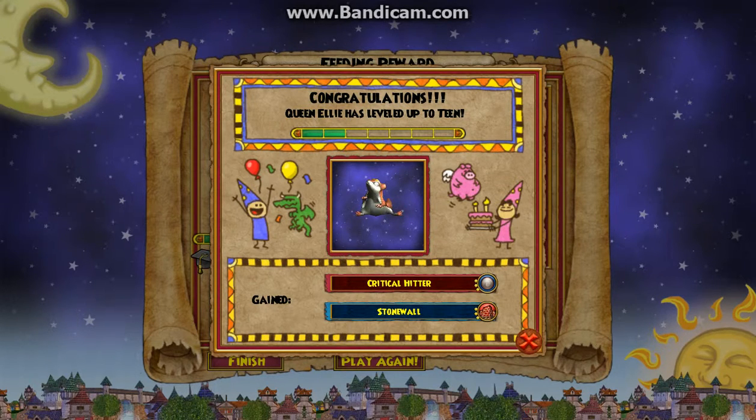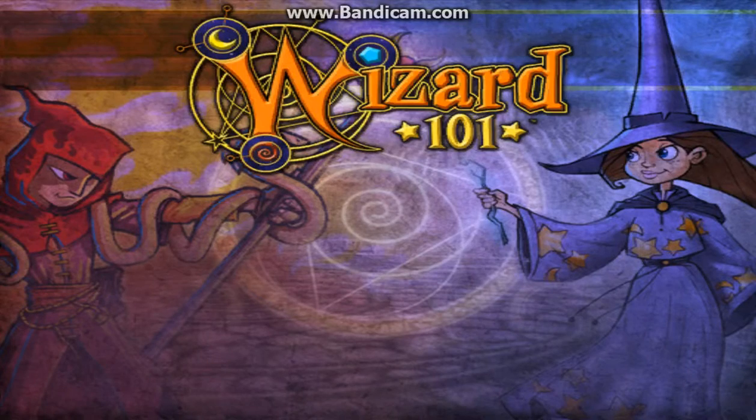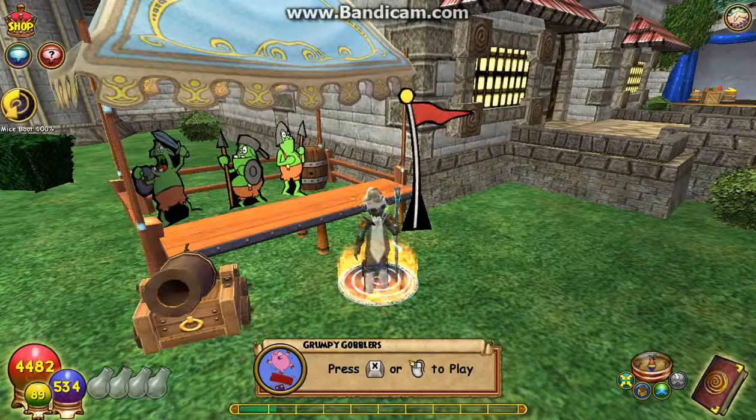All right, we're back. I got Critical Hitter and it gives you a 3% critical — but that will go up when you train it some more. So that's how pet training works!